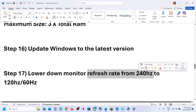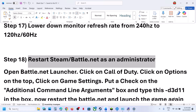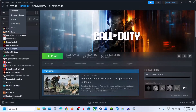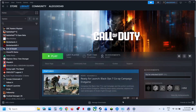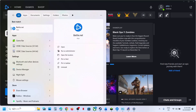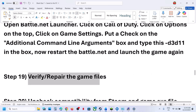If still not working, lower your monitor refresh rate — for example, if your monitor is at 240 Hz, try 120 Hz or 60 Hz and check. Also, run Steam or Battle.net as an administrator. Close Steam first, then type Steam in the Windows search box, right-click on Steam, and select Run as Administrator. Similarly, close Battle.net, type Battle.net in the search box, right-click it, and select Run as Administrator, then check.